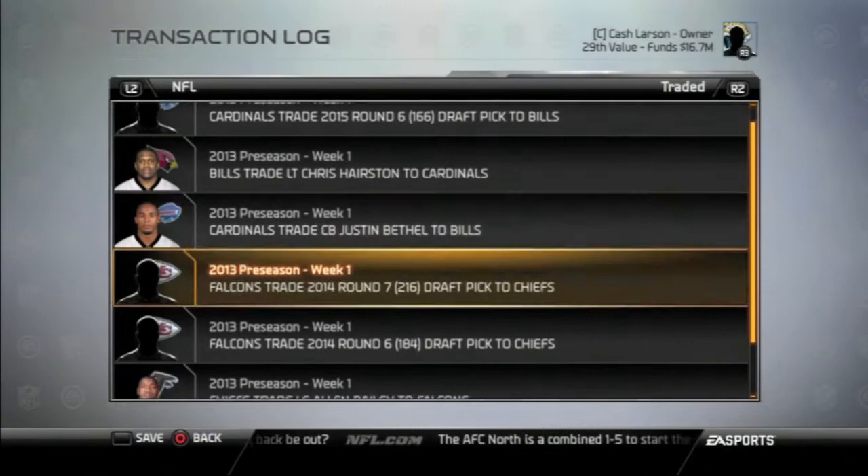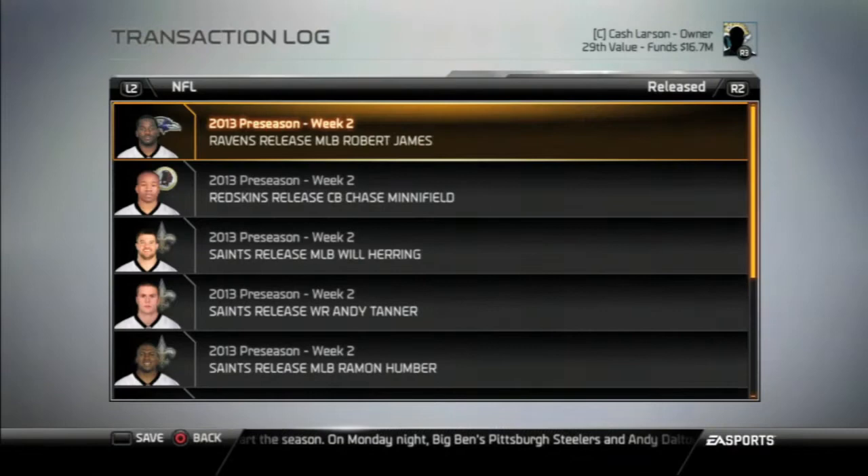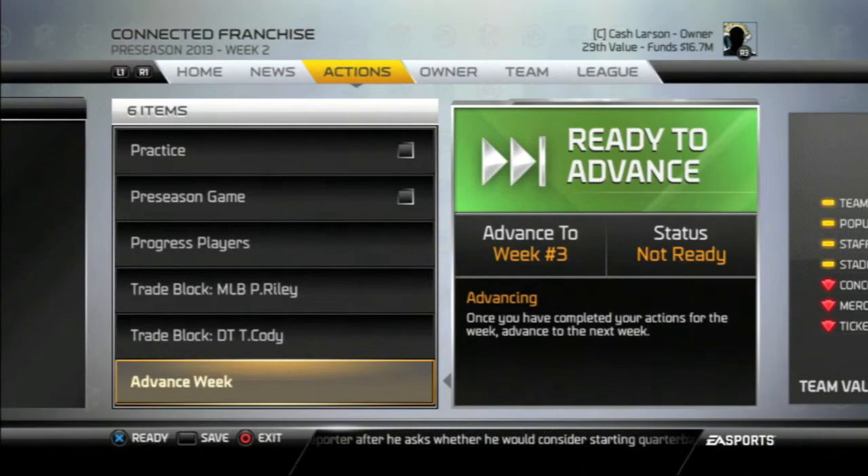You can see the trades here — these seem to be scripted. Every test franchise I did, these same trades were made. The biggest one is Jacquez Rogers getting traded to the Chiefs for Alan Bailey, plus a sixth and seventh that went to the Chiefs as well. In the releases, I don't think there's going to be too many in here. The biggest one I think is going to be Jeff Demps by the Buccaneers.